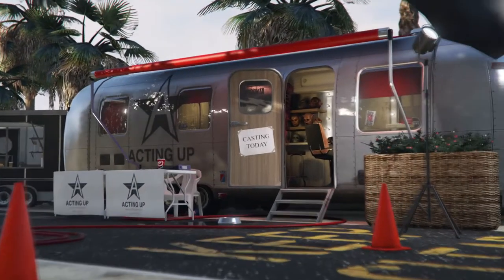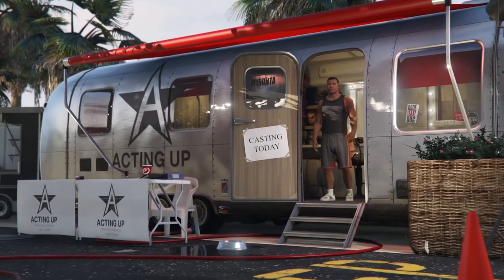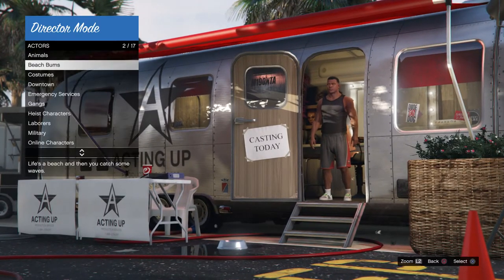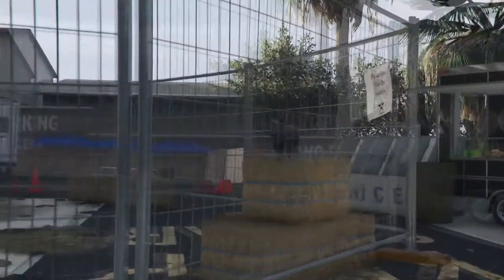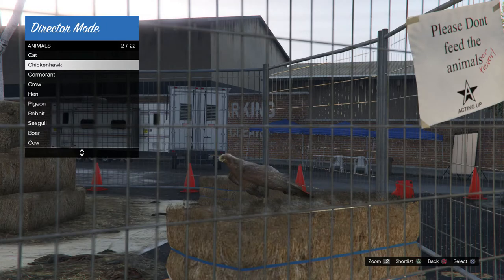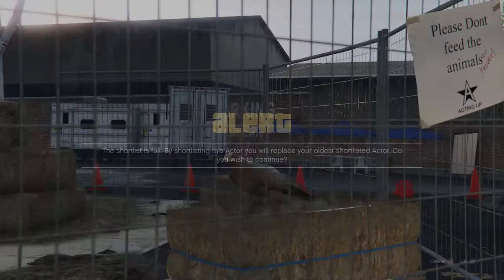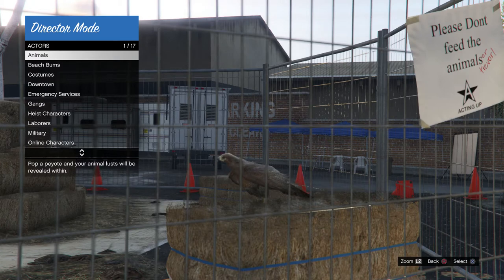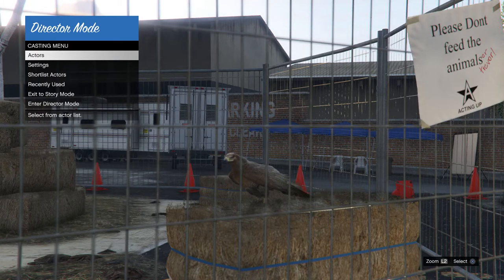Once you're spawning in as Franklin, hold select and go to director mode. Once you are in director mode, you will need a bird for this glitch — it doesn't matter if it's a chicken hawk or a seagull, just make sure it's one of the birds. All you want to do is shortlist this actor. From there, head to your online character and shortlist your first main character, which will be a male character.